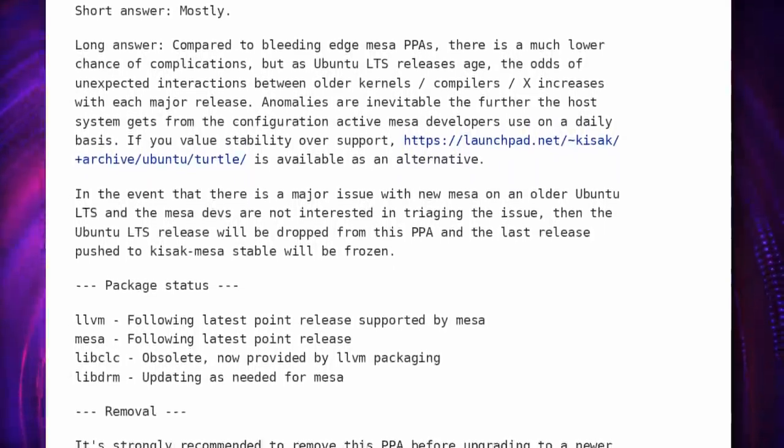This distribution problem makes it virtually impossible for third-party developers to support Linux in any meaningful way. Take Adobe, for example. If they were to port Photoshop for Linux, they would have to make packages for a ton of distributions if they wanted to satisfy everyone, which means they would probably only make a Deb for Ubuntu, let's be honest.